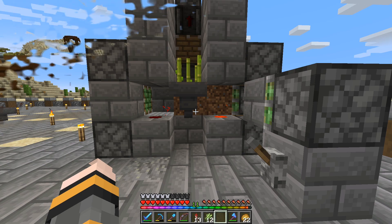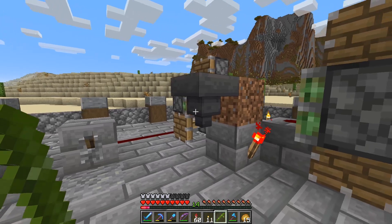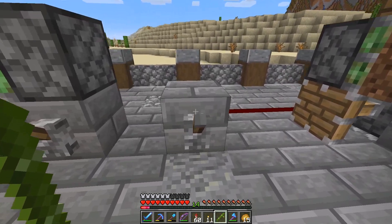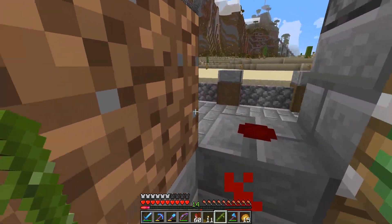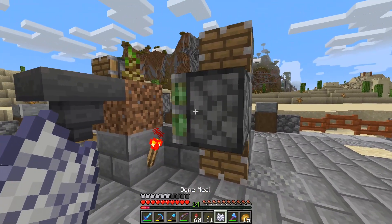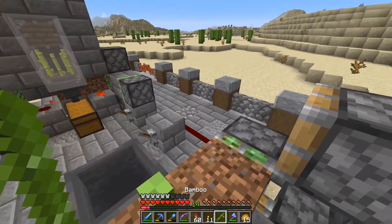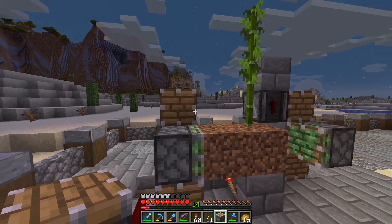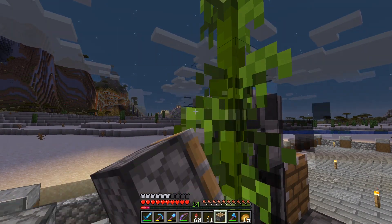I went ahead and did the bamboo zero-tick farm — it's pretty much the same design as the sugarcane farm. The biggest difference is there's no water involved because bamboo doesn't need water, and the on/off mechanism is a little different. What we do from here is plant the bamboo, then you want to grab bone meal and bone meal it so you have the stalk, then knock off the top. It doesn't work with a sapling for whatever reason. For the harvest you want to put an observer on top of the redstone dust, a block on top of it, and then a piston right here so it harvests it.